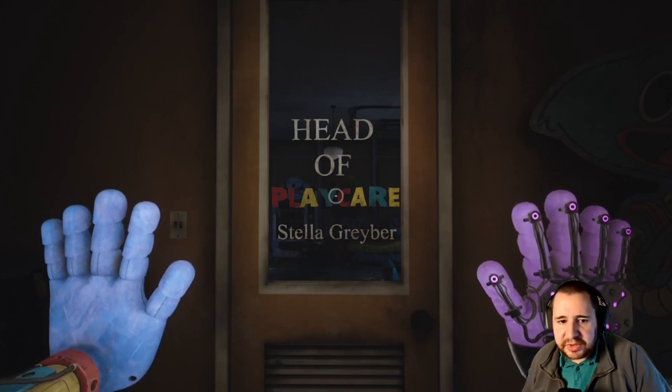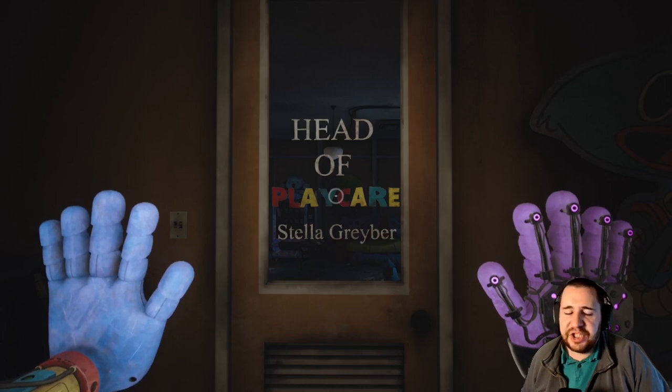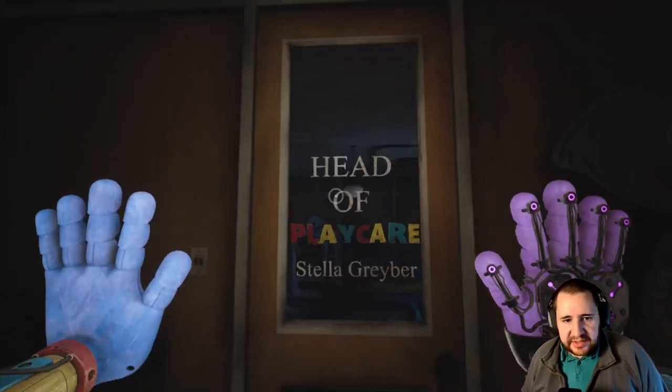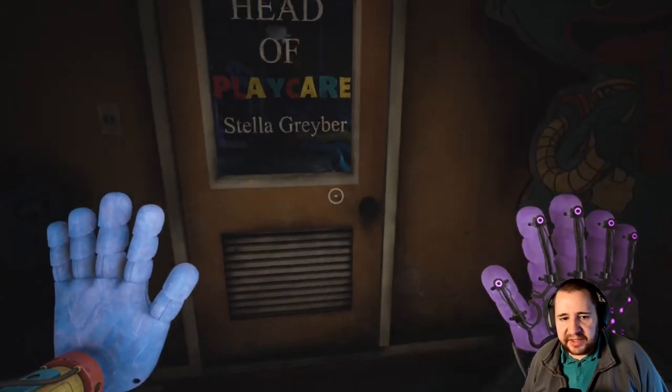Hello and welcome to a new video. Today I want to talk about the key bug that we have in Poppy Playtime Chapter 3. At this part of the game, we are in the head of Playcare.